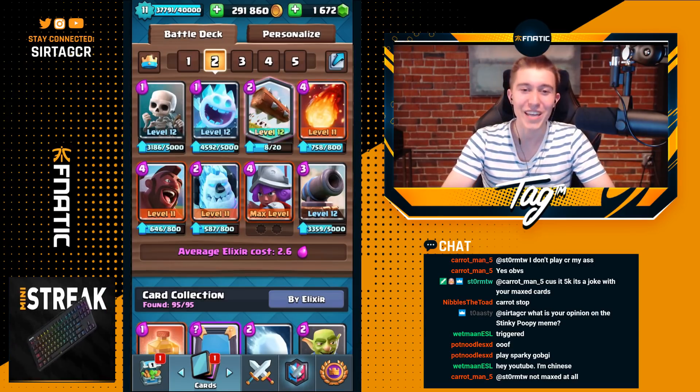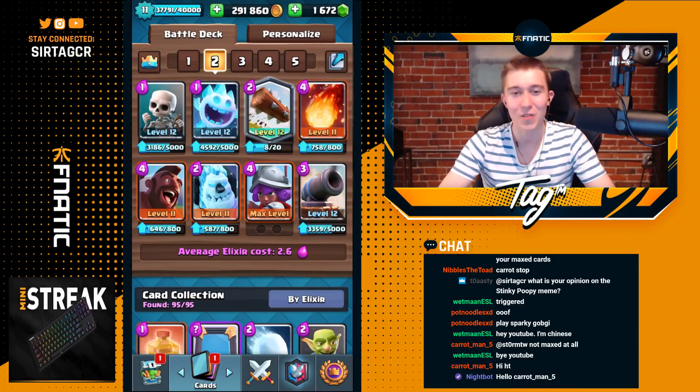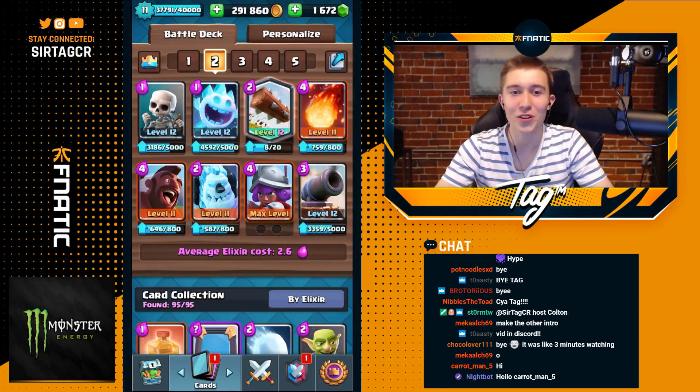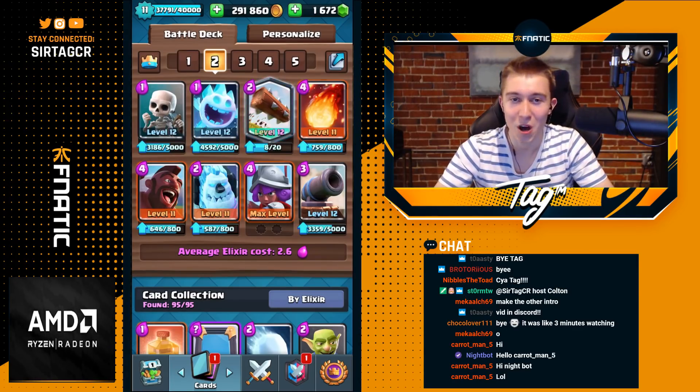If you guys are looking for a free-to-play deck, this is probably going to be it for you. The only legendary card in the deck is going to be Log and the level doesn't really matter that much. A level 10 Log does 264 damage and level 13 Goblins have 244 hit points. That means if you have a level 10 Log, you can kill fully maxed Goblins — three levels higher than your Log.